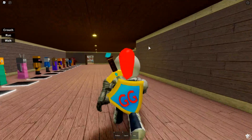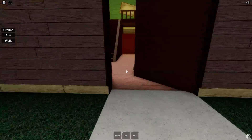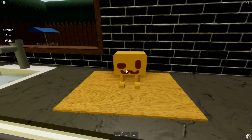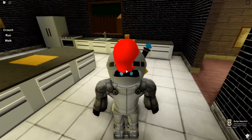The next badge is called Looks Yummy. We passed this badge earlier when we went to the house. You want to go to the Chapter One house, go inside and go straight back into the kitchen, and the badge is just sitting there. It's like a mini Mr. P — it's got a little face and it's ready to be eaten. It looks yummy.